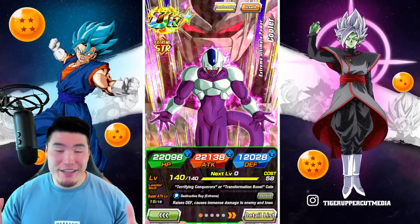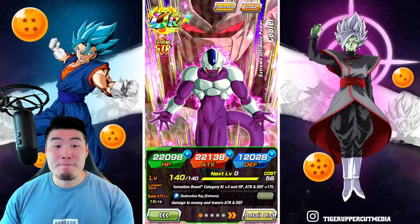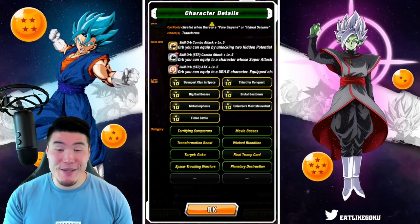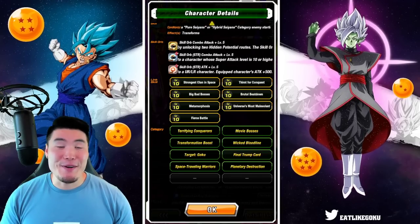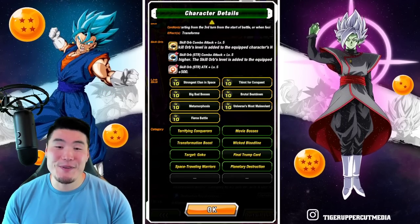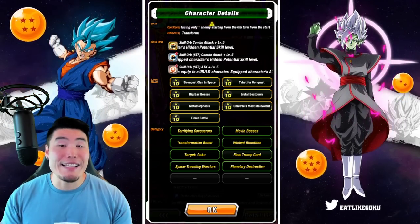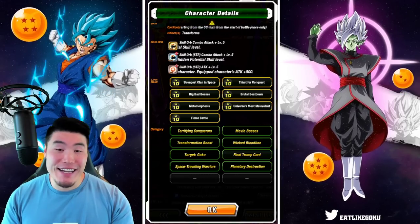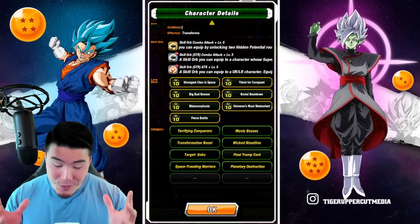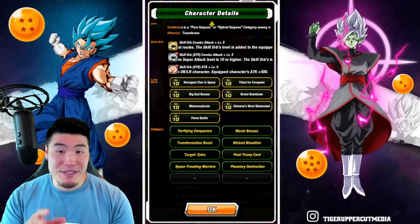Today we're showcasing the newly Extremes The Awakened STR Cooler at Rainbow Status and also with Max Lynx, which is actually pretty rare for me since I'm usually too lazy to max out a unit's Lynx before the showcase. But I had to make an exception for this guy because he is just that good — 100% worth the time and effort it takes to max out his Lynx.